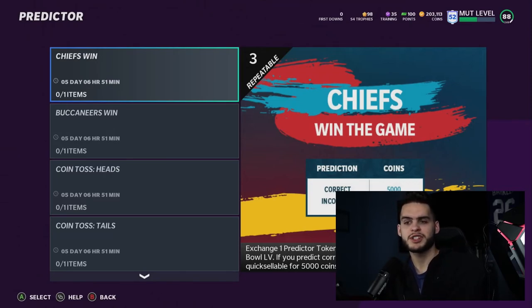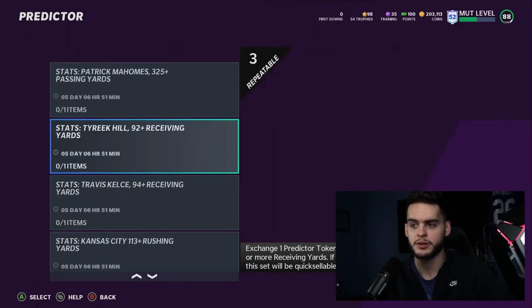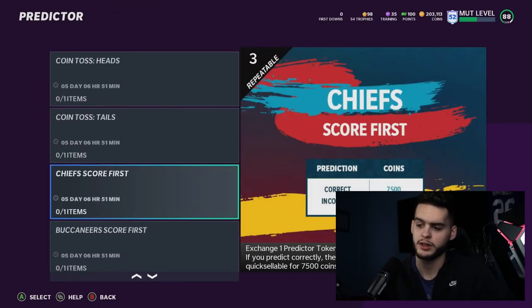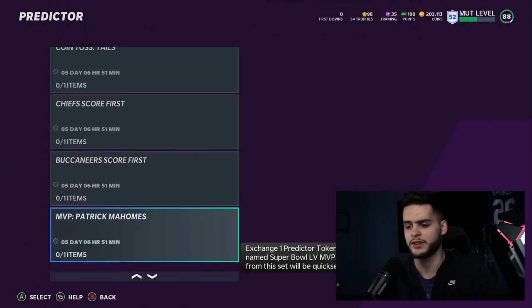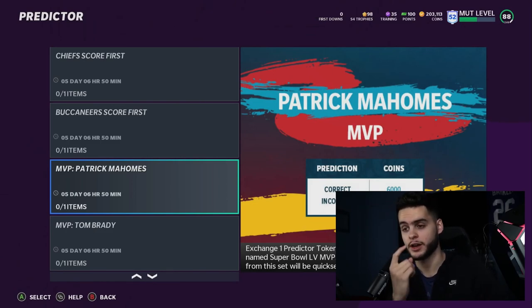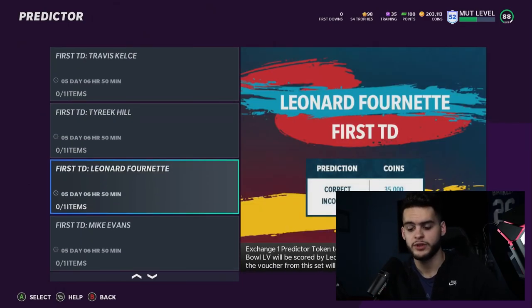You can do most of the sets so it doesn't require too much thinking, but I'd take the route I described. The stat-only approach is too risky — none of them might hit. Stacking Chiefs Win and Buccaneers Win guarantees at least 5k-8k, and adding the MVP long shots gives you upside. I wouldn't even do MVP Mahomes since it's only 6,000 coins. Hopefully you guys enjoyed — use code POODLE at MuttReserve, subscribe, like and comment. My personal favorite predictor sets are the first touchdown ones. Enjoy your day!